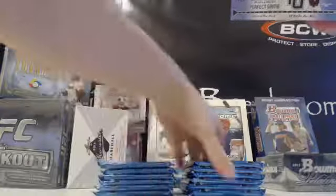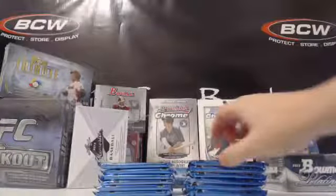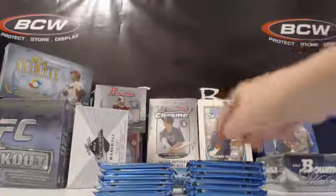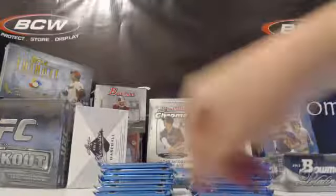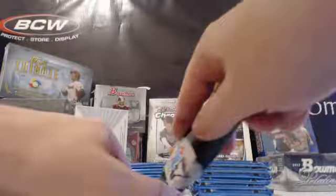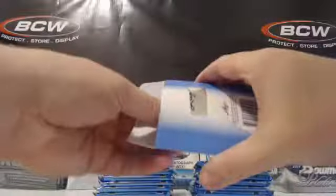Greg has first pick. I'm going to open the metal pack first before we draft. When we draft, you'll give me a side — left or right — and a number one through six. One will be on the top, six on the bottom. Greg gets the front card and Zach gets the back card. We're opening this from the front.